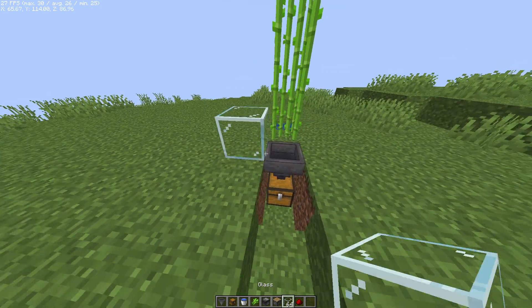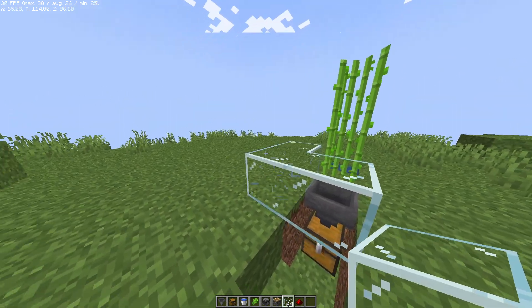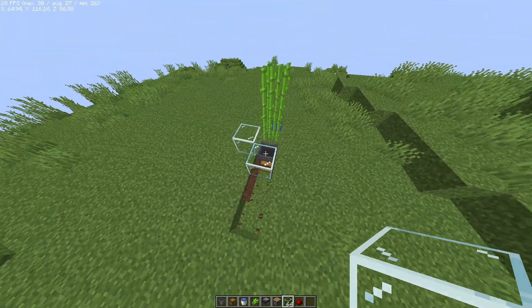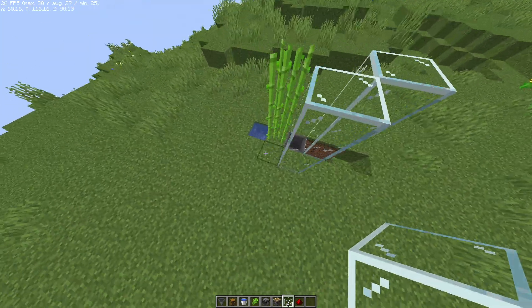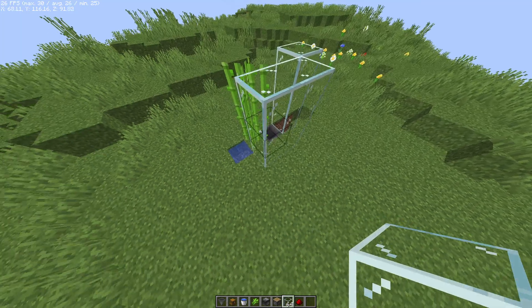Then we can go ahead and put glass around it. This will prevent the sugar cane from flying away and not actually getting collected.